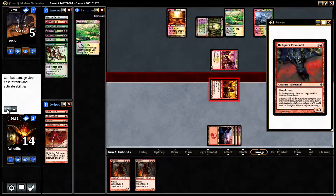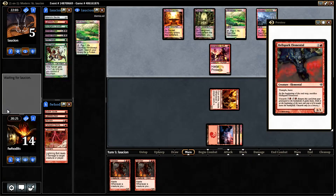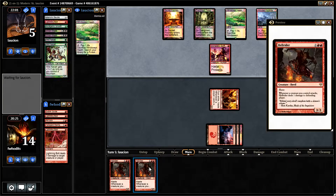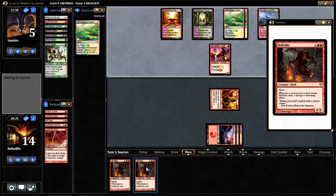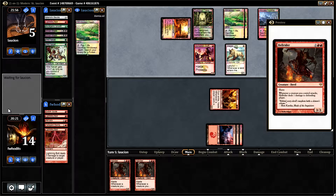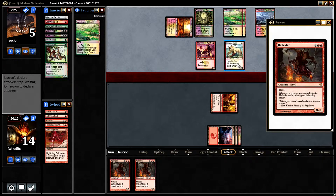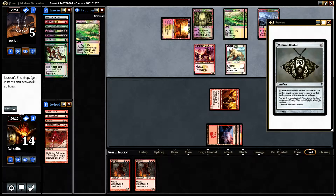Let's go ahead and get our Ash Zealot out. We're gonna have our Ash Zealot and our Hellspark Elemental coming out of the graveyard. I like this deck — got it a little more refined, lots of hasty creatures so it's quick. Still rough on the mana with the double-red requirement — I'm only running 19 mana sources.